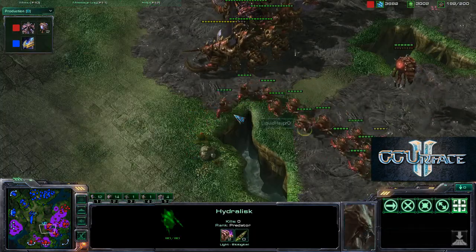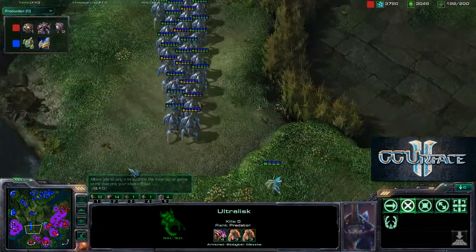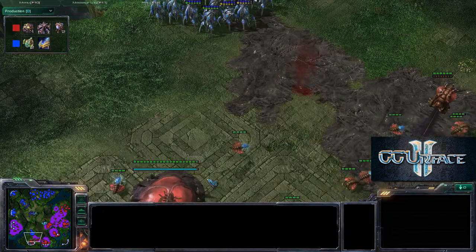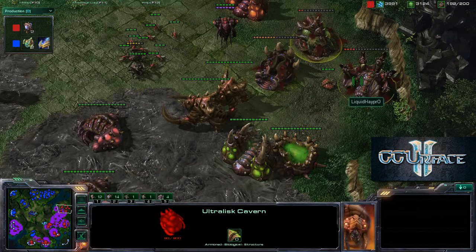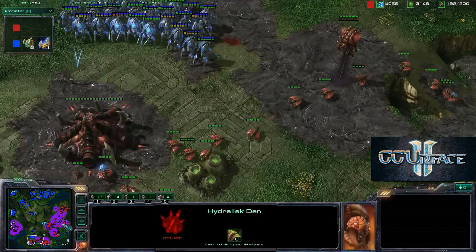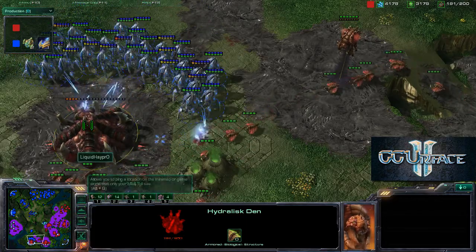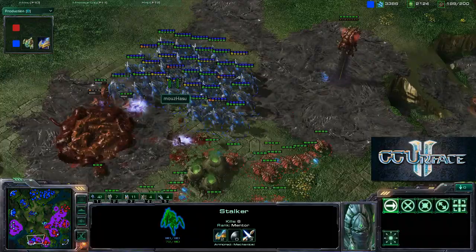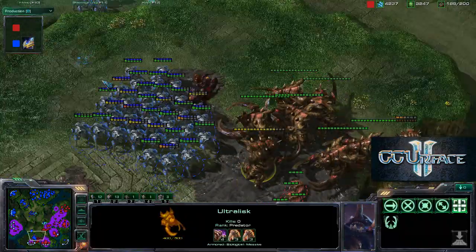3-2 upgrades versus now three-three upgrades for Hazu; stalkers are blinking and Liquid Hapo is finally getting his upgrades going. He tries to take down this base once again. Roach warren, ultralisk cavern, and hydralisk den are all going to go down if he doesn't place a hatchery — a massive slip-up by Hapo. Hazu takes down the hatchery, and the ultralisks come in, though one overseer gets picked off.